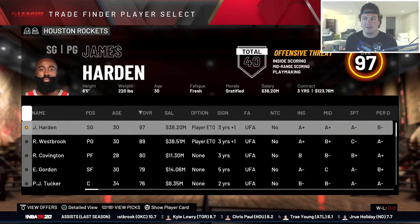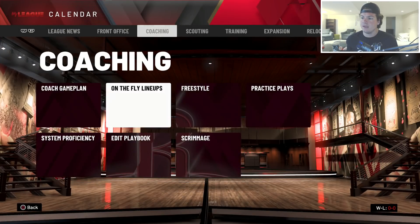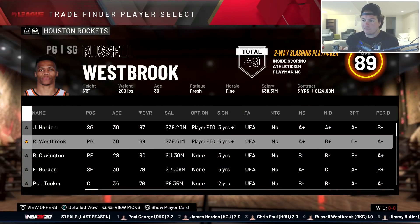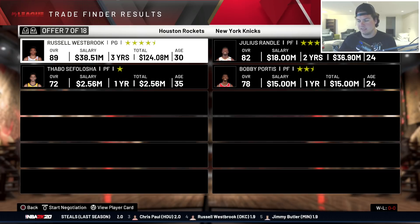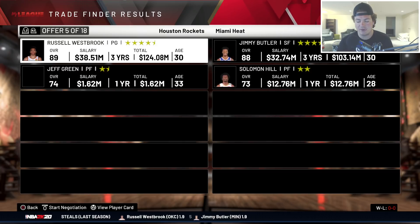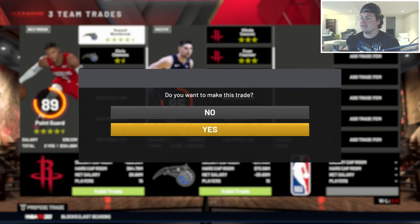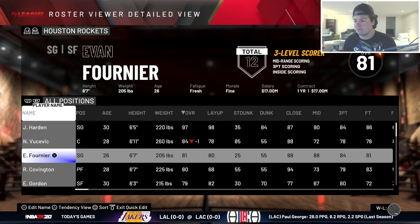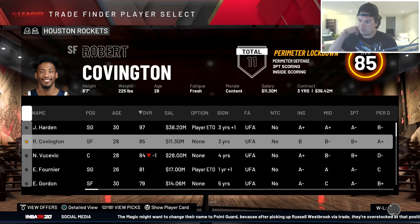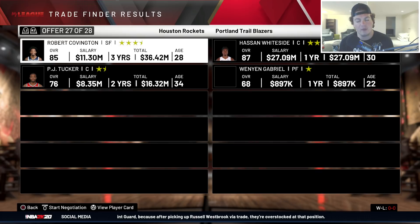For James Harden, like other superstars, you can't use the trade finder, so I basically do a list of one through ten. We're starting with Russell Westbrook - Mr. Triple Double, Mr. MVP. My eyes are shut for these so I have no idea what trade we're landing on. We stop in three, two, one - this one sucks. It's Nikola Vucevic and Devin Forney. It could have been worse, but it could definitely have been better.